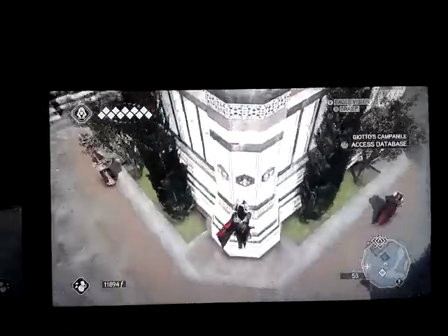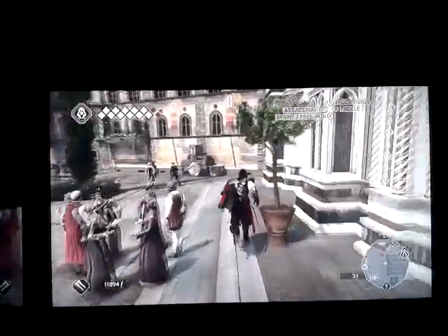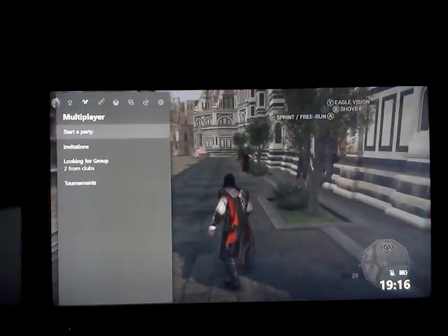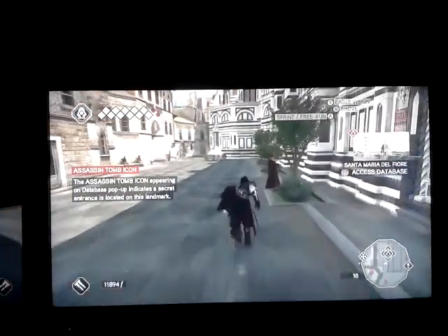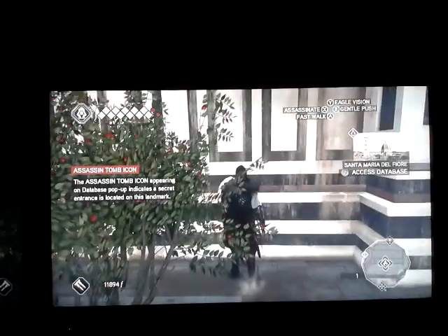So we are going to go into the Duomo and complete the Assassin's Tomb within. Now if I remember correctly, this is quite a big one and it's quite lengthy. Does that look like a steep drop? It looks like a steep drop to me. And this could be the beginning of the end of nine years of work.